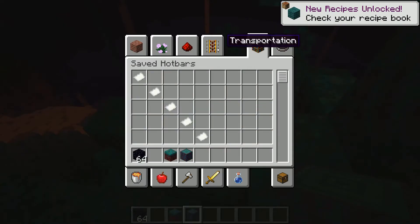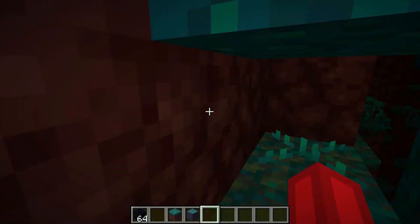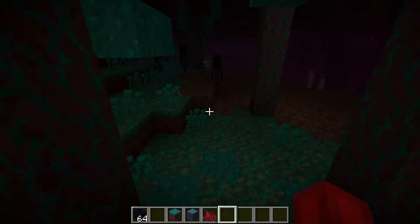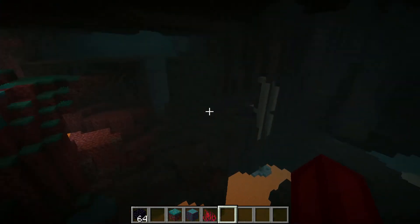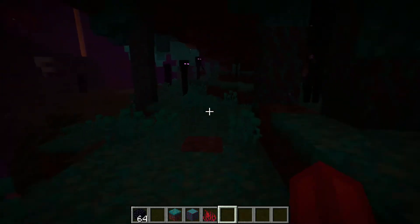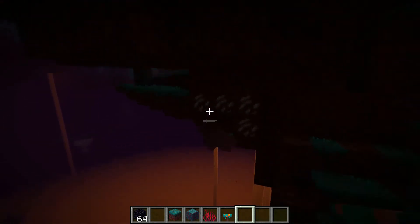We have nylium, which sounds like grass when walked on, and warped stem which you can probably craft into new planks. There are a lot more flowers — those are roots — and apparently endermen spawn here too. There's also a soul sand area which seems to be one of the biomes.